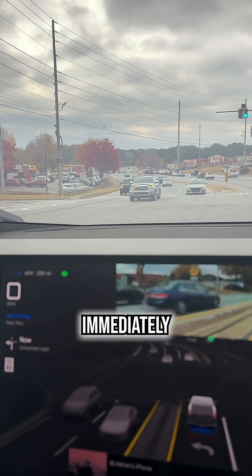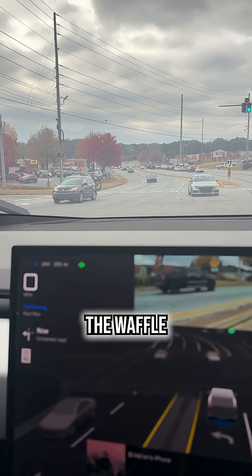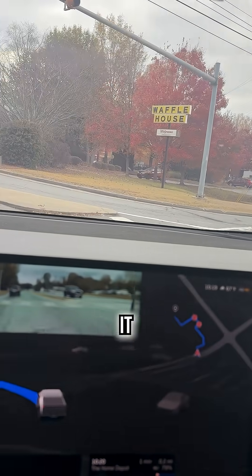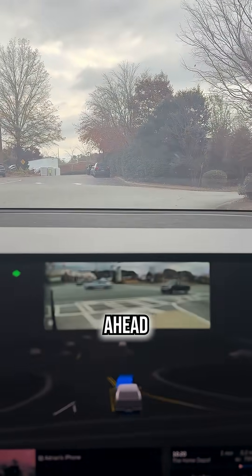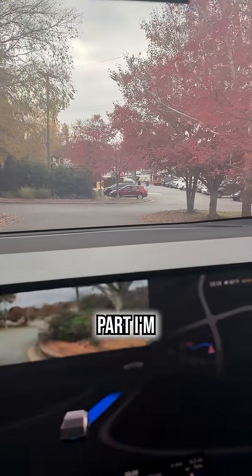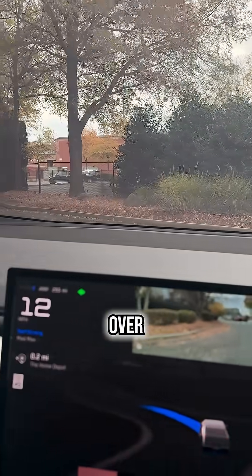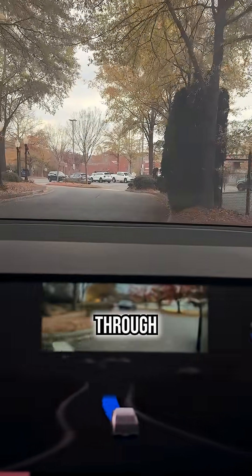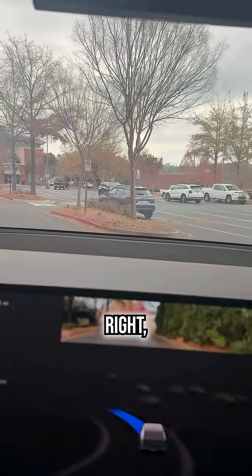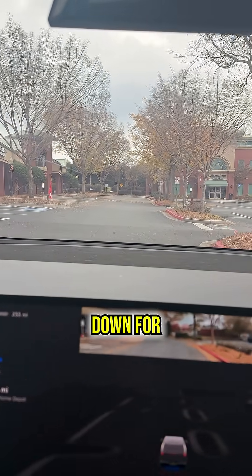It can either immediately take a left prior to the Waffle House, or it could pass the Waffle House and then take a left. But look at the confidence on this thing — there was a truck coming and it didn't mind, it just went ahead. It's going to take a right, and it looks like it's deciding to turn left over here and go through the back alley, which is fine. At one point it will need to turn right, but we're going to keep a close eye on all this and make sure it's safe.